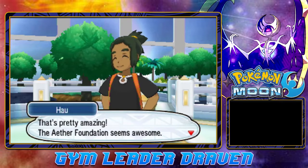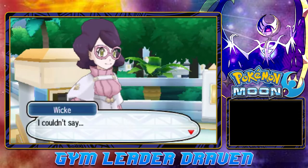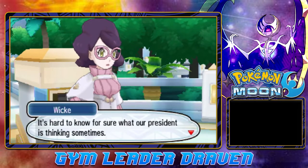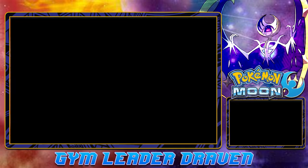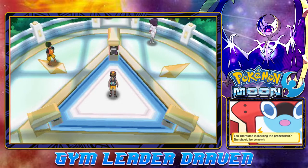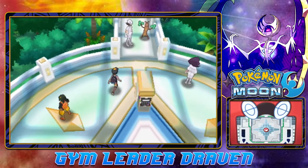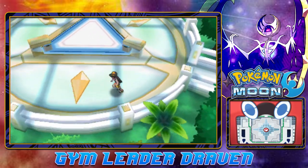Hau asks: can the Aether Foundation really protect all Pokemon out there? Wicke agrees nature has its own balance and it can be difficult to judge how much humans should try to affect that. Hau then asks why they bothered setting up a branch in Alola. Wicke says it's hard to know for sure what the president is thinking sometimes. This place looks a little too familiar — just a little.